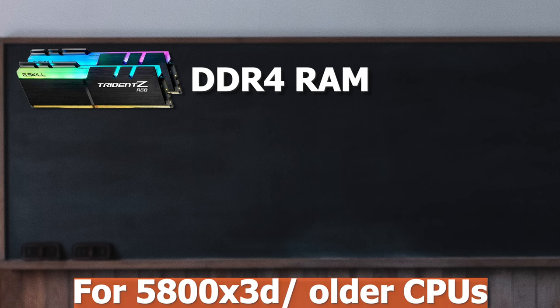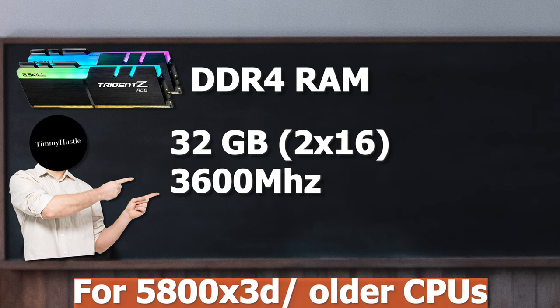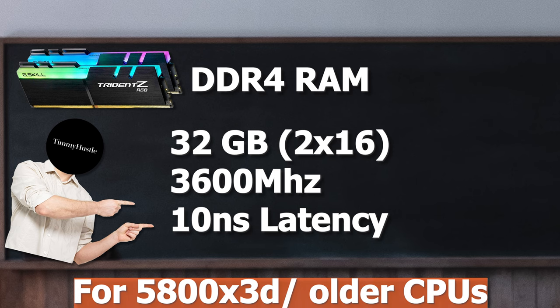Now let's talk RAM. For DDR4 RAM, keep it simple and go for 32GB of high speed, low latency. That's two 16GB sticks running in dual channel mode with a speed of 3600MHz and 10ns of latency.